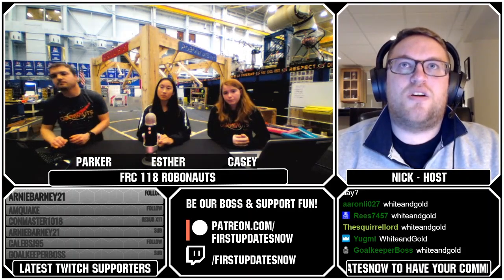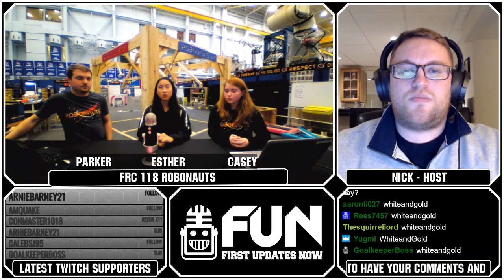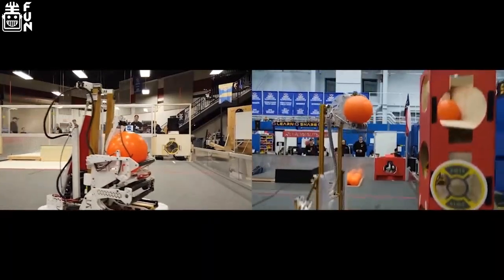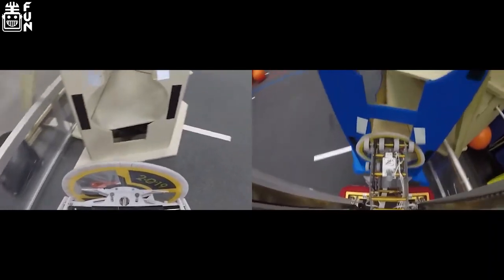To give an example of the data we collect — a big part of it is scoring. We not only take note of how much a robot scores, but also keep track of cycle times, how quickly they can do it. That definitely plays into discerning between our first pick and our second pick. We look for certain qualities — if one robot specializes in one aspect, we want to make sure the other robot can make up for that in some way.